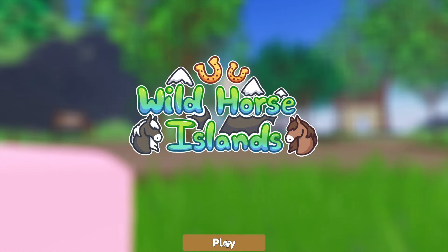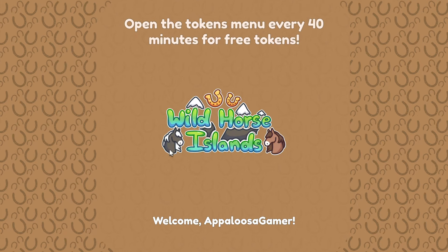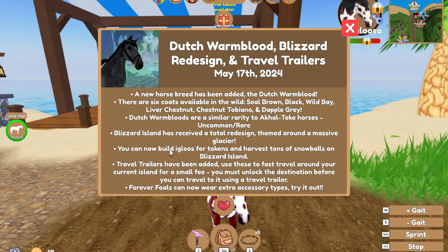We did check out the new Alan Janik coats, but I believe there's a new breed out — the Dutch Warmblood is now out. A new horse breed has been added: the Dutch Warmblood. There are six coats available in the wild: seal brown, black, wild bay, liver chestnut, chestnut tobiano, and dapple gray.